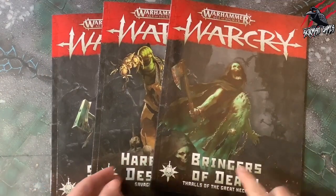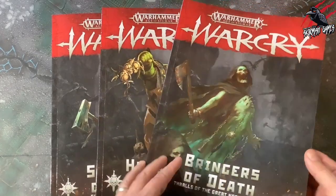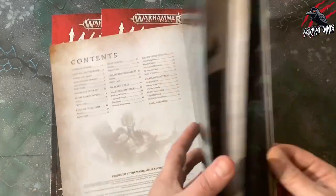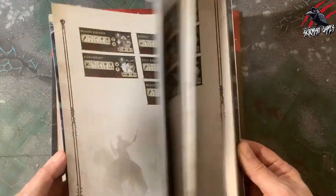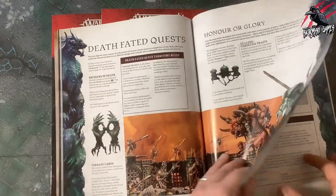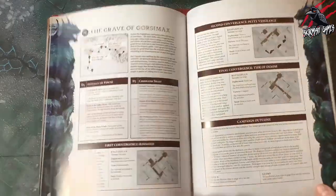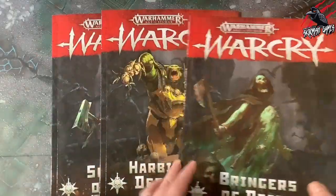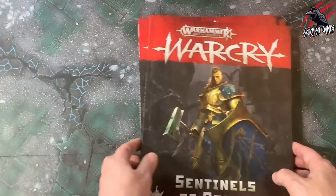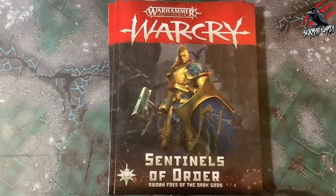If you don't play Chaos but you play Death, Destruction, or Order, then you'll find exactly the same setup in those books. We've got the Fated Quests for all the warbands in the Alliance of Death, and on page 44 it lays out another four campaign quests or Fated Quests that you can play with any warband from the Alliance of Death. You'll find exactly the same in the Harbingers of Destruction and the Sentinels of Order, so whichever warband you play there's going to be a supplement book with even more Fated Quests.